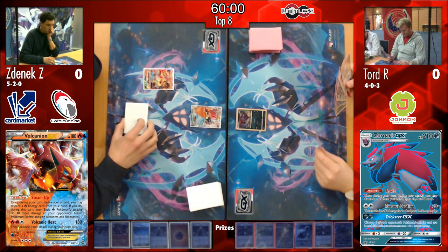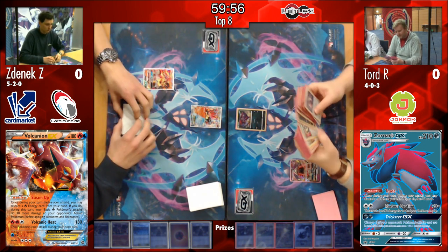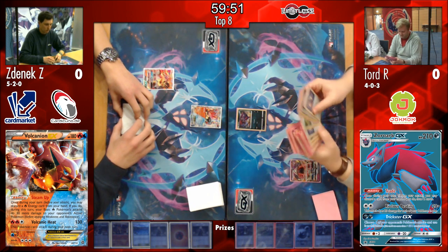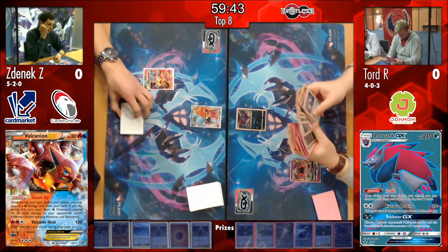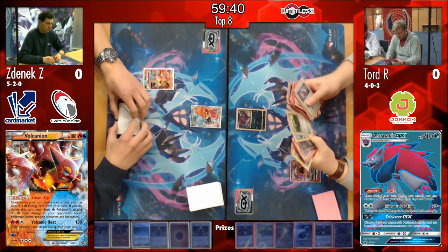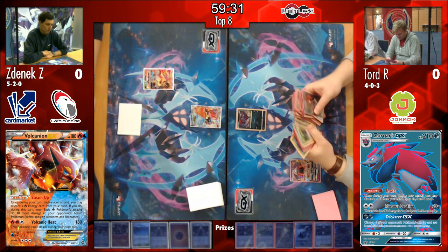On Zenyak's side, we see two of his three Cynthias prized in there - that's annoying. It'll be interesting to see; I think it's two Cynthias and one Enhanced Hammer. It'll be interesting to see how that plays out for him. As Volcanion is known for being quite aggressive, he could go ahead and take some prizes early on, meaning that his Ns will become less and less effective for himself. So it'll be really interesting to see whether those Cynthias will end up hurting him.